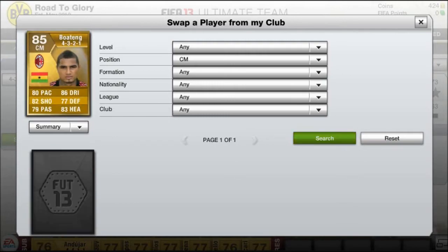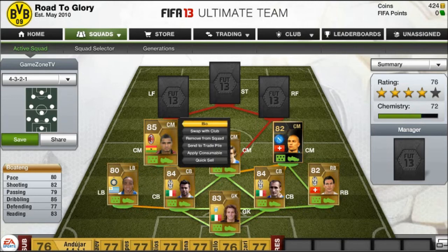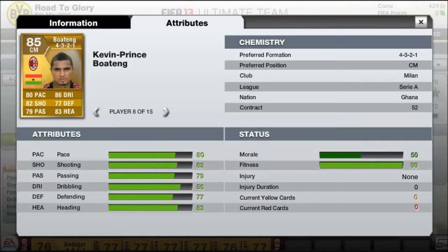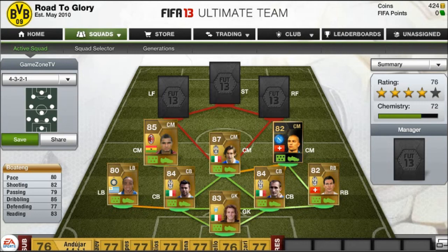The other centre mid is Boateng. If you haven't seen yet, in the latest video we're doing a giveaway, so you can have a look at that for a chance of getting Kevin Prince Boateng. This one is a centre mid version — he's normally a centre attacking mid but I changed it to centre mid and he suits this role really well. All those stats are absolutely amazing and he cost me 22,000 coins. Definitely worth it.